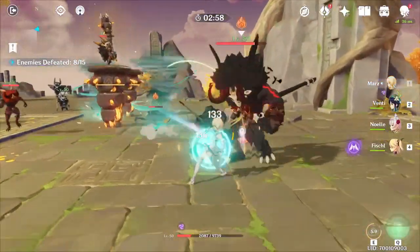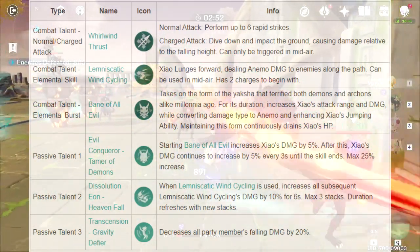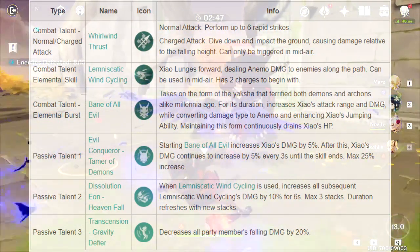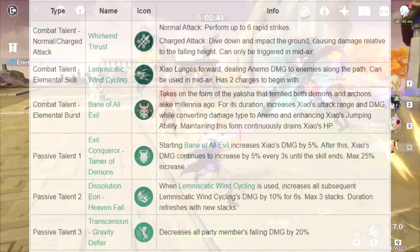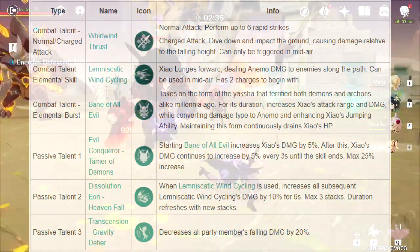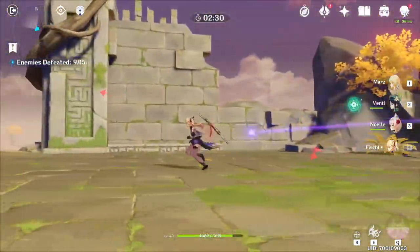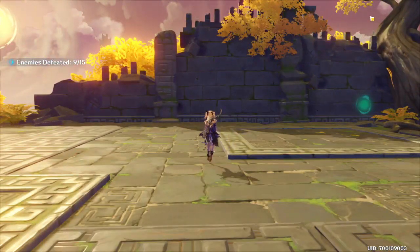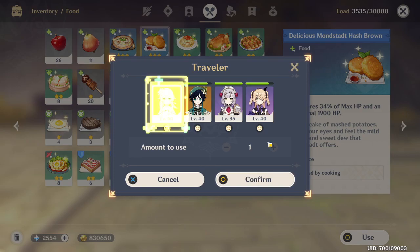What about his talents, his skills, and his elemental burst? His normal auto attack is six rapid strikes, as well as a charged attack. That charged attack is really good because it works with his elemental burst. His elemental burst increases his attack range, his damage, and his jumping ability. Because of that, his charged attack deals a lot of damage. His elemental skill is also pretty good — you get two charges instantly, which is going to do a lot of damage.